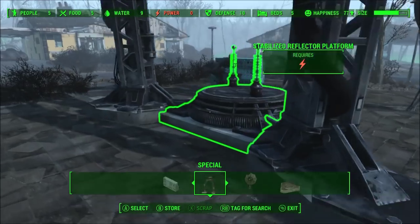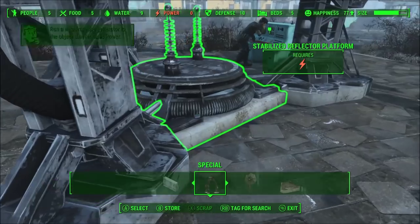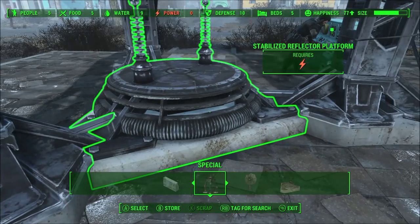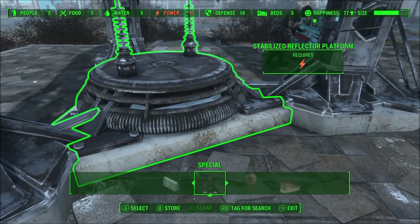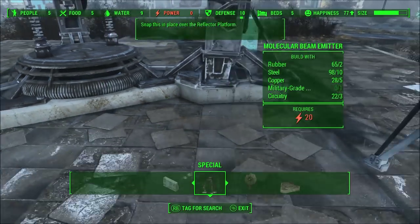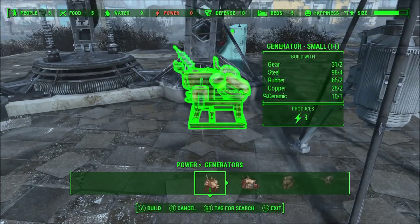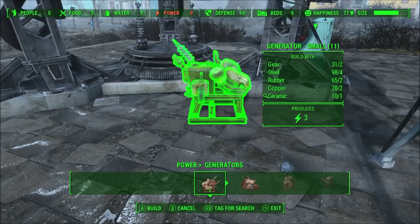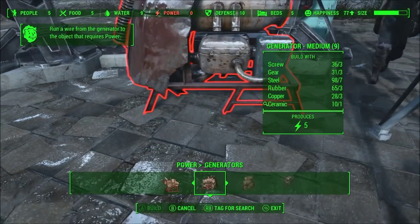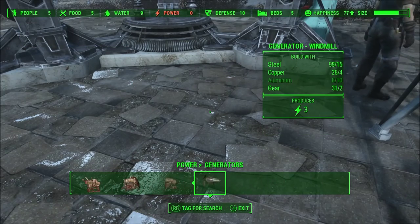Make sure you power up all of them or it's not going to work. I'm going to attach generators to each item. On the power menu here are the generators — there are three options: the small one, the medium one, and I haven't unlocked the large one. There's also a windmill as an option.